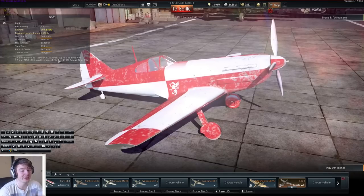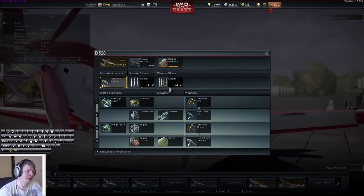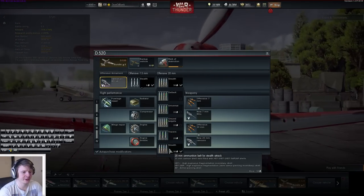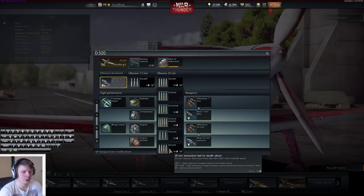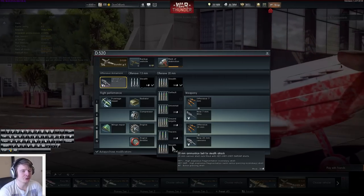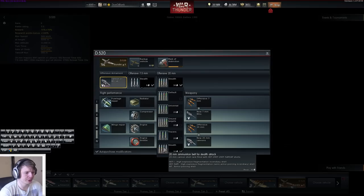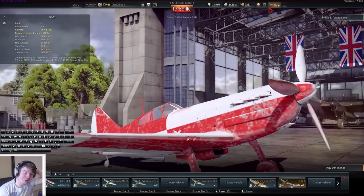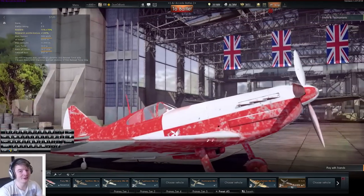The belts I'm going to be using for the D520 are the stealth belts because they're just the best ones to use. There are no air target belts like the later Hispanos, so I'm going with these because they have the most damaging components. No tracers means I'm going to be doing more damage. Okay guys, I'm excited to use this plane — I really do like it. Let's get out on some matches.